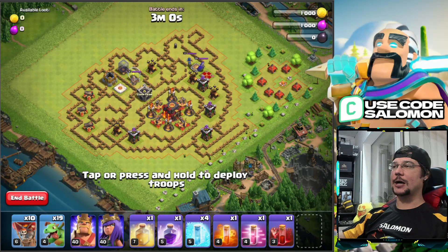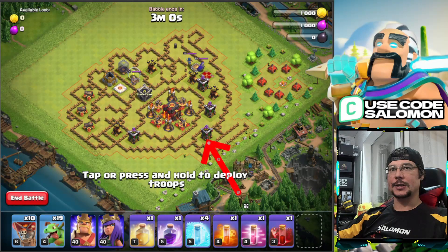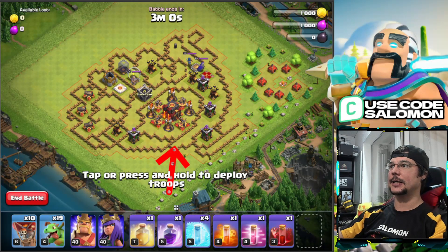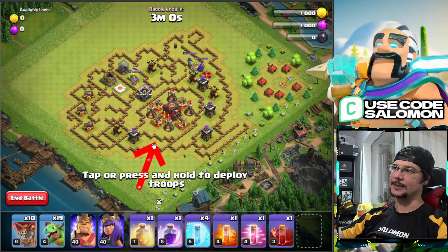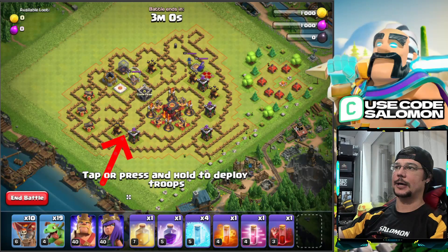For destroying the core we use our balloons, because ground X-Bows cannot target them, and single Inferno Towers also cannot hold off a group of ten balloons. But before that, we need to prepare a funnel so our balloons go straight to the core. We use one baby dragon to destroy the Archer Tower, then the next baby dragon to activate and destroy the first Tesla located here, then another to activate and destroy the second Tesla.